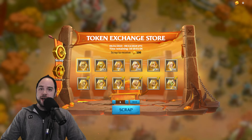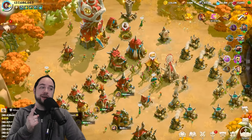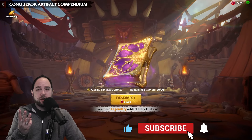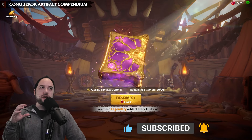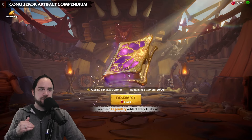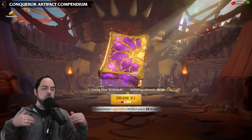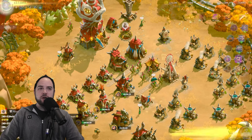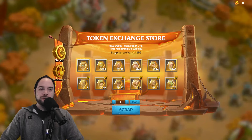In today's video, sponsored by the makers of Call of Dragons, we're going to go over a couple end-of-season events. The first is the Token Exchange, the second is the Artifact Compendium, and the third thing we're going to talk about is my season wrap-up and a few thoughts on heroes I thought I would use and didn't, and heroes I didn't expect to use but did use a lot. You can jump to any part with the timestamps — pretty much every one of my videos has those. So let's start with the Token Exchange.